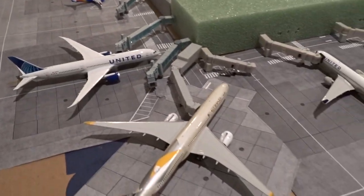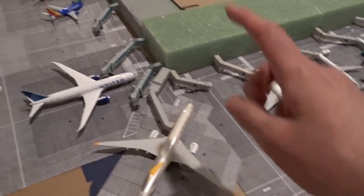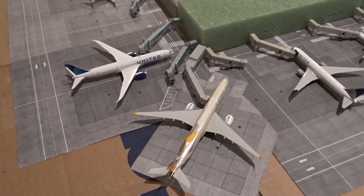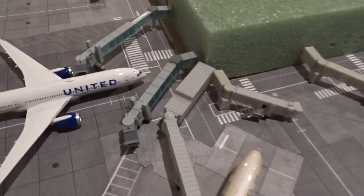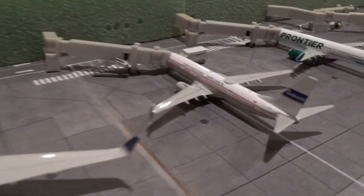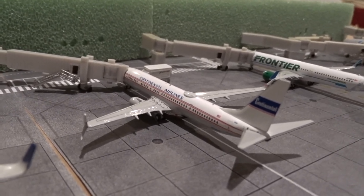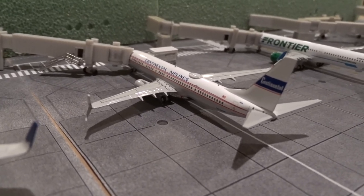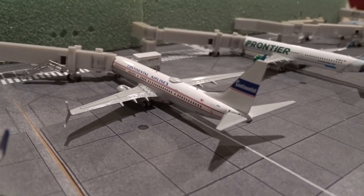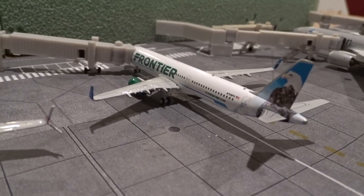At M36 is a United 767-300ER, came from London Heathrow as flight 928 — three wide bodies side by side, which I actually saw in person when I was flying out of O'Hare a few weeks ago. Royal Jordanian was parked there, Iberia was here, and ANA was there, so I kind of recreated that here. At M37 is the 737-900ER for United in the Continental retro livery, came from Cancun Mexico as flight 1196, just offloading passengers through customs. And at M38 is a Frontier A321 that came in as flight 45 from Cancun.